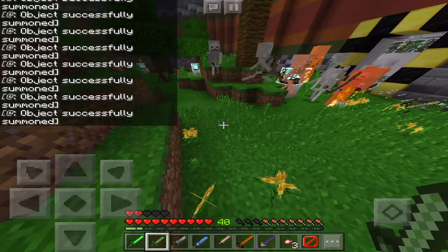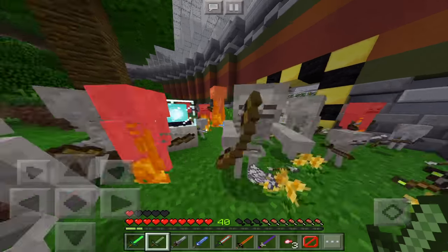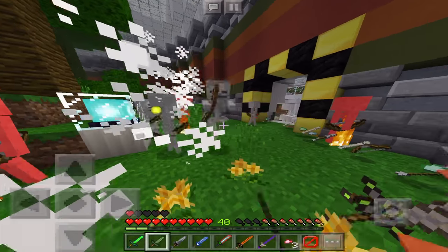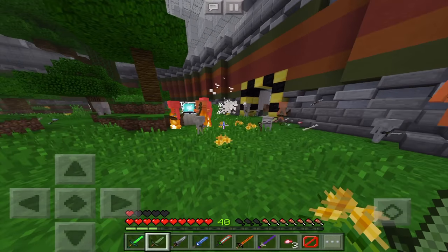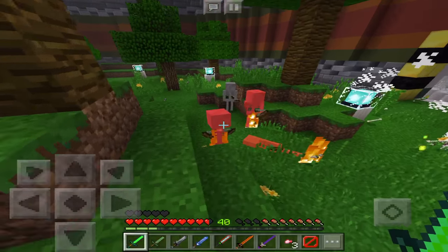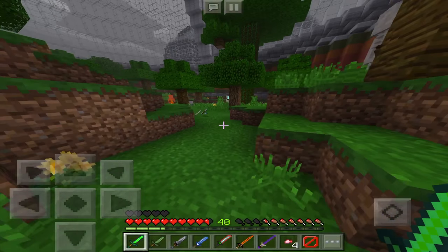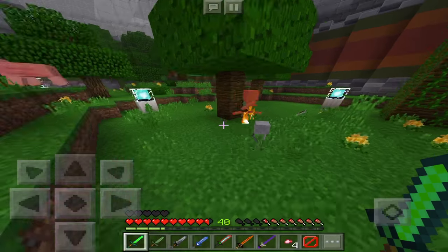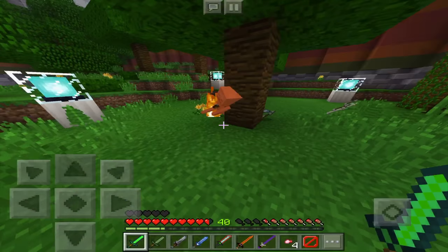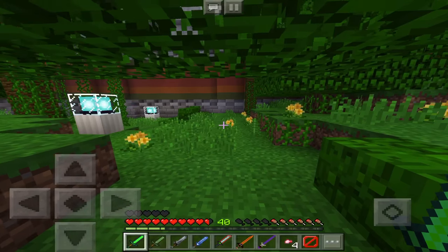Yeah, it's two hit because it makes you faster and gives you extra health. And then the emerald sword — all of these swords are pretty powerful. I think all of them are better than diamond, though I'm not sure. Let's check out the other stuff.